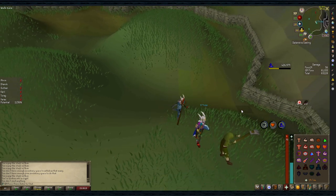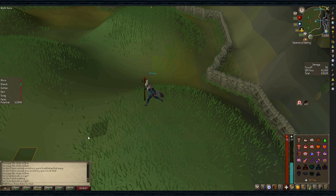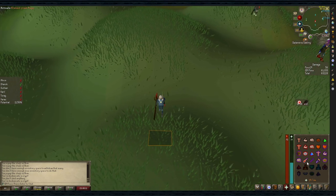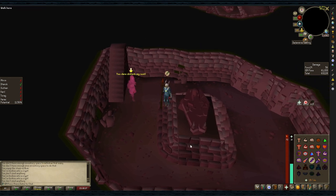Run down to Guthan. Use your shovel, click the coffin, turn on protect from melee, and defeat him. Turn off prayer, run up the stairs, drink a dose of prayer potion if you need to. Now it's time for Karil — he uses ranged against you. Use the shovel, click the coffin, turn on protect from missiles, then defeat him.